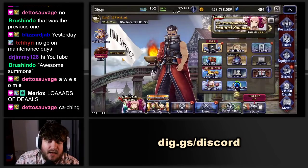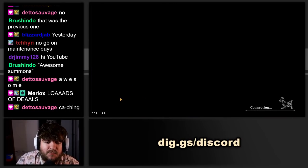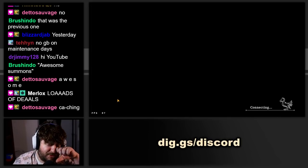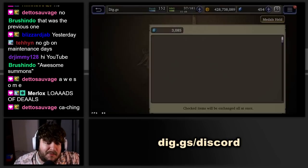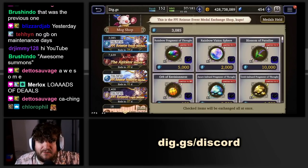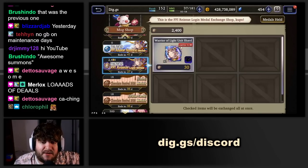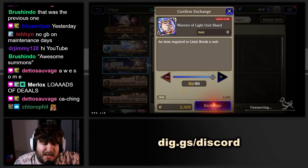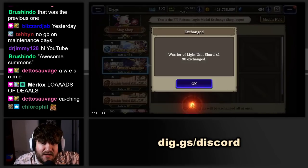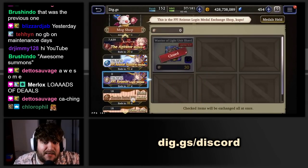Everybody does have login shards for Warrior of Light. Let me show you how to use those reissue login shards. You go to the Mog Shop — the event medals are out. Down at the FF1 reissue medals, you can see you have 2,400 up to 80 Warrior of Light shards available. You just max that out and you get your 80 Warrior of Light mind spheres.